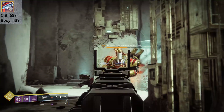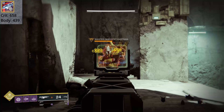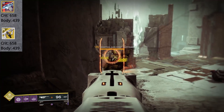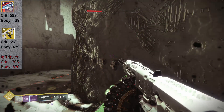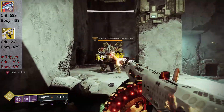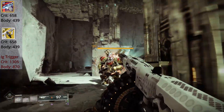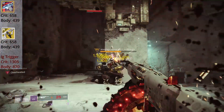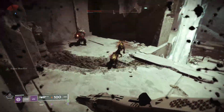As a baseline, the Arctic Haze rapid fire auto rifle hits for 658 damage on a crit and 439 to the body against a target, and Tommy's Matchbook hits for the exact same values. But once Ignition Trigger kicks in, Tommy's registers 1,305 points of damage on a crit and 870 to the body — essentially doubling the weapon's damage output at the cost of self-damage. Theoretically, burying a full 100-round magazine yields 117,560 points of damage, which is a lot coming from a primary weapon.